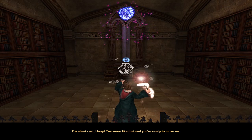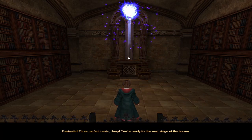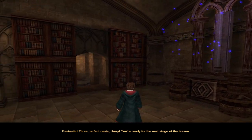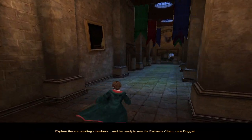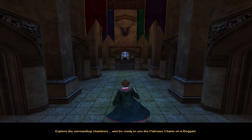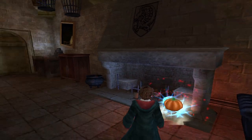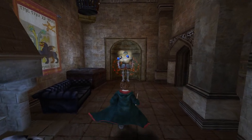Two more like that and you're ready to move on — just one more. Fantastic! Three perfect casts, Harry. You're ready for the next stage of the lesson. Let's go to Professor Lupin's secret dungeon and be ready to use the Patronus charm on a Boggart. Could there be any secret apart from fiends and pumpkin pasties?